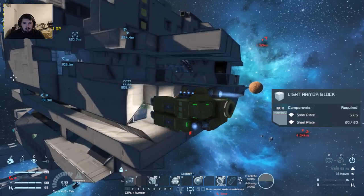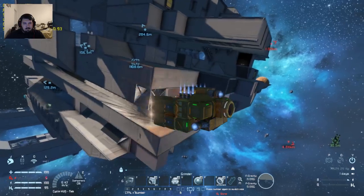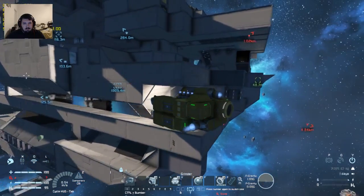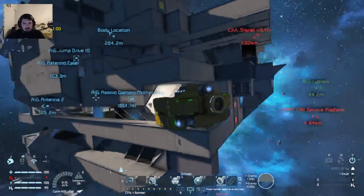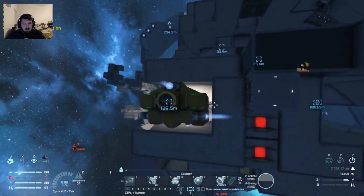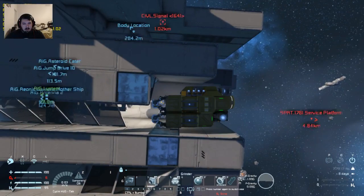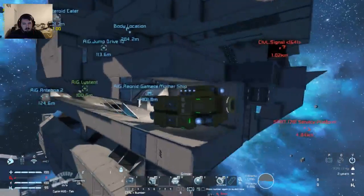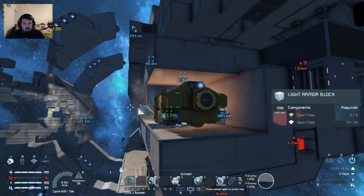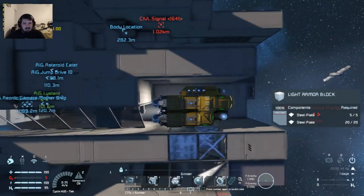I'm waiting to see if chat will talk to me. At least it's easier to spot now — it looks a lot less bland. This thing fits into a 2x3x4 hangar spot. I like this ship. This requires 3 airtight hangar blocks.